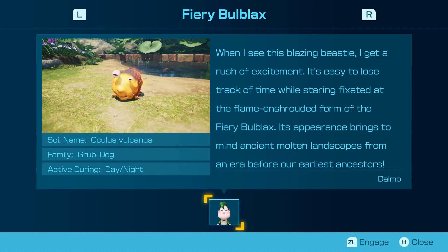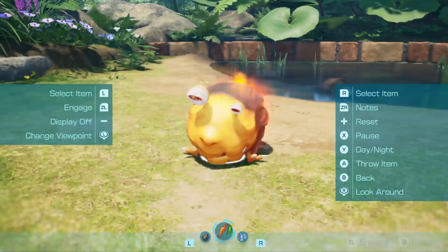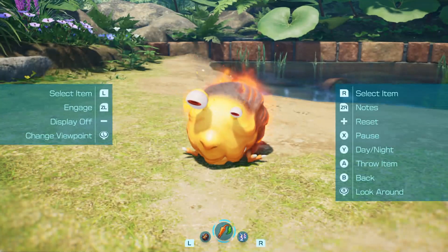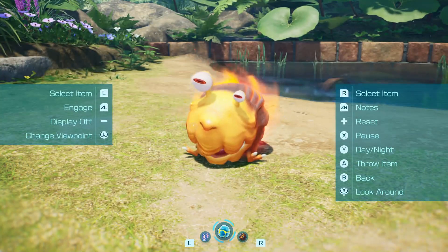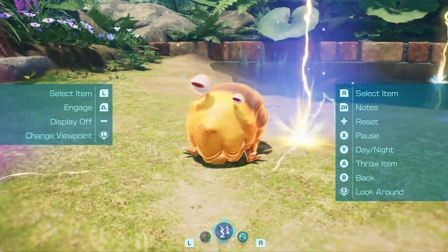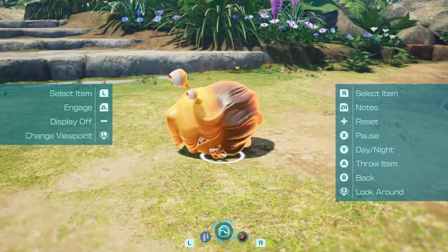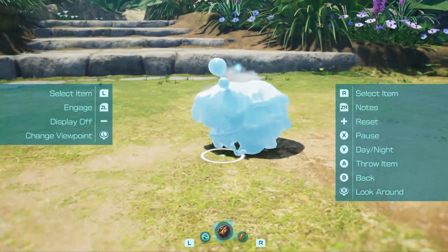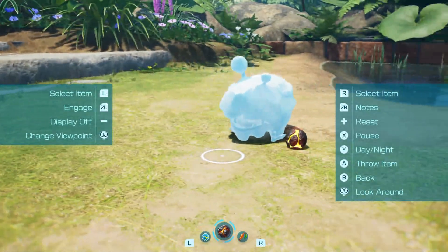It started waking up, then went back to sleep. When I see this blazing beastie I get a rush of excitement — it's easy to lose track of time while staring fixated at the flame and form of the fiery ball blast. It appears brains are tuned to the molten landscape from the phoning era before our earliest ancestors. Let's close this and see — we have not done observing recently. So we got the lightning strike, the ice blast, and the bomb. Let's test out lightning first, then ice blast by freezing it.